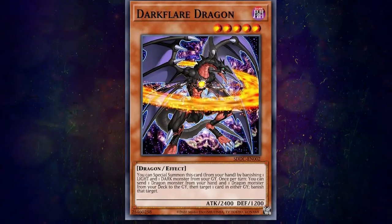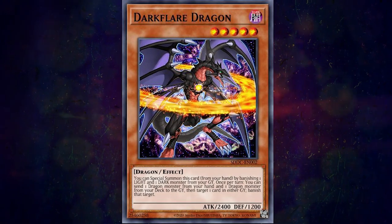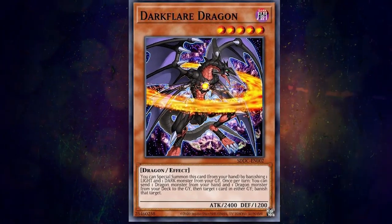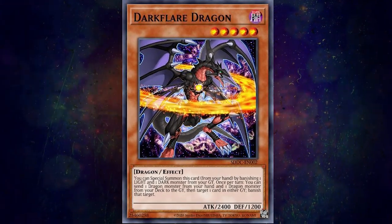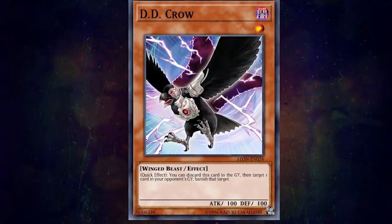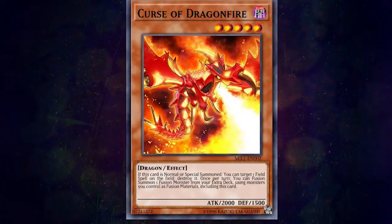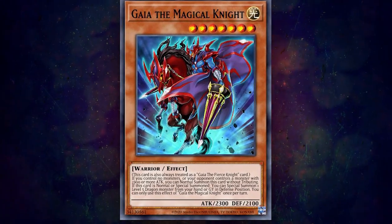Dark Flare Dragon is a lot more niche than Enemy Controller and a lot less gimmicky than Lava Golem. Admittedly a kind of mediocre card, but it's seen its fair share of success. Level 5 Dark Dragon — banish a light and dark monster from your grave to summon it. Then, on a soft once per turn, you can send one Dragon-type monster from your hand and one from your deck to the grave to banish a card in your opponent's graveyard. Thanks to DD Crow, we know how good that effect is. It's not a quick effect, but it can set up your graveyard with Dragon-type monsters — like Curse of Dragonfire in Gaia, which can then be revived by Gaia the Magical Knight. That's where this card has seen play and still sees play.